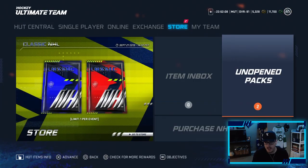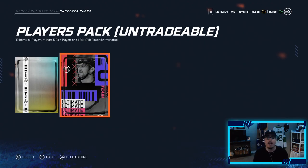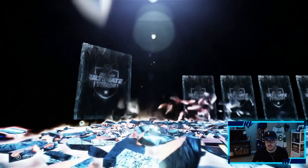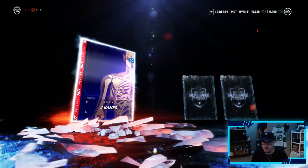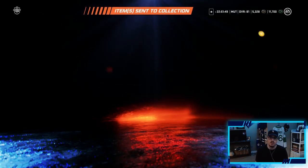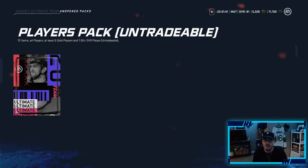Before we roll the dice, I did some sets my friends told me to do that I forgot to do — so we have a mini pack and a players pack here. Maybe we'll get something to help the team. This mini pack really brought us nothing, just a bunch of silvers, so we'll send that all to the collection. Now we're on to the players pack: 10 items, at least five gold players and a 180+ overall player, so this will definitely help the team.